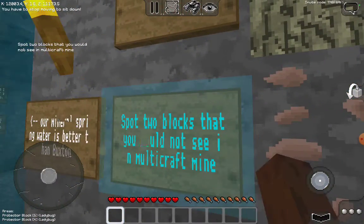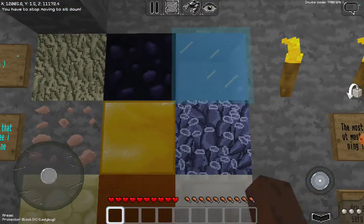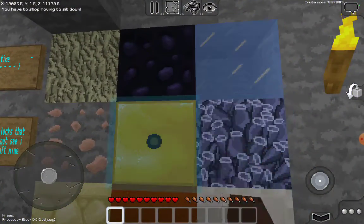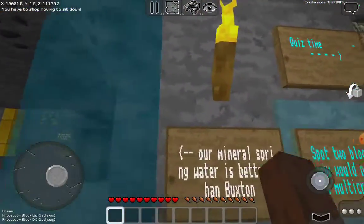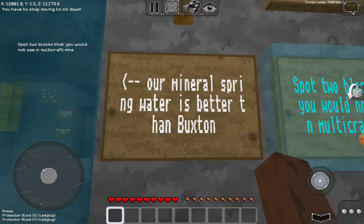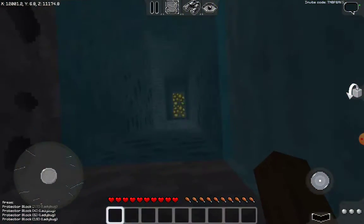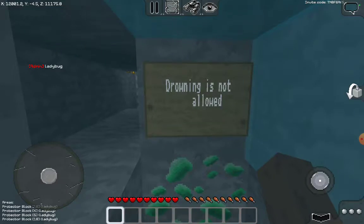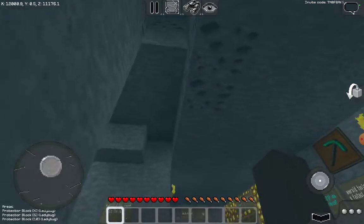Spot two blocks that you would not see in a Multi-craft mine. I'm guessing a gold block — they don't spawn in blocks — and also quartz blocks right here. And then there's a spring water challenge. Drowning is not allowed.